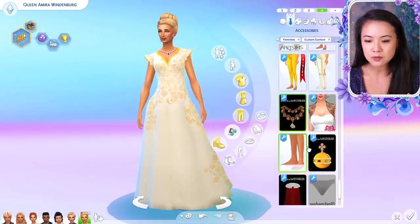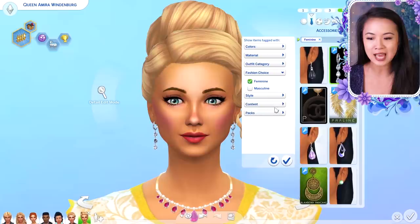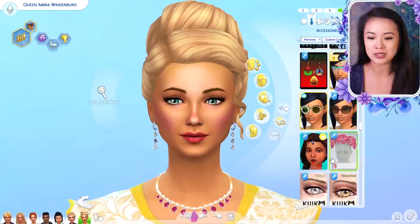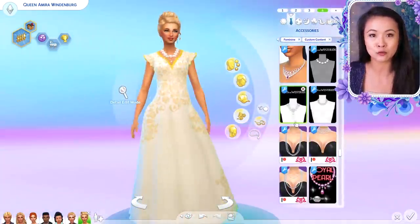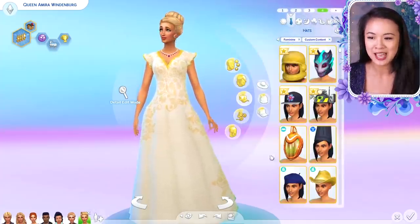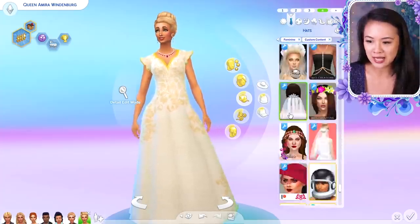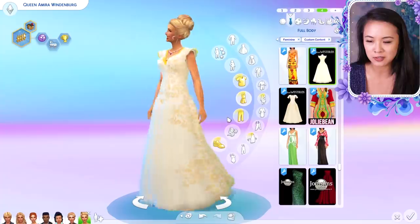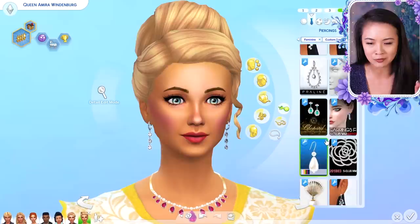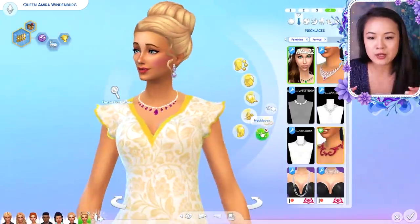I was trying to find some accessories like brooches, which are also from Bats from Westeros. I'm also planning to use a really long cape that's actually an object in build mode — basically I'd have Amira stand in front of it so it looks like she's wearing it, even though it's not a Create a Sim item. I'm so excited to use it. I tried to use as many accessories as I can to fill out the outfit, but the cape will probably be blocking most of it anyway.